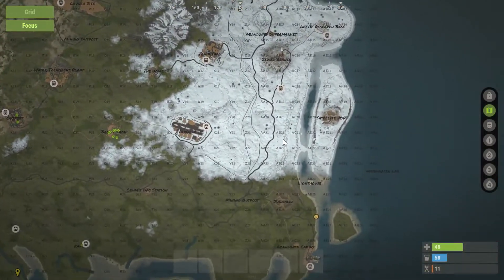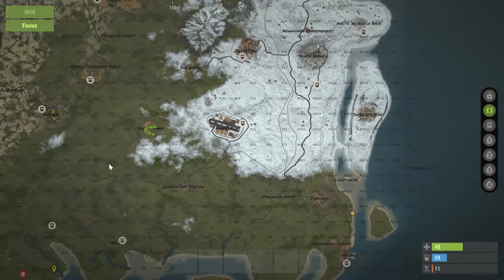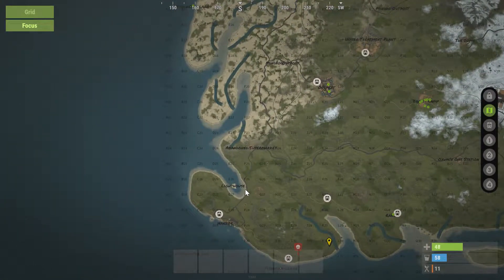You can find Lighthouse on the coastal shores of Rust, mainly found on the side of the map. There are two locations, but that depends on your server.